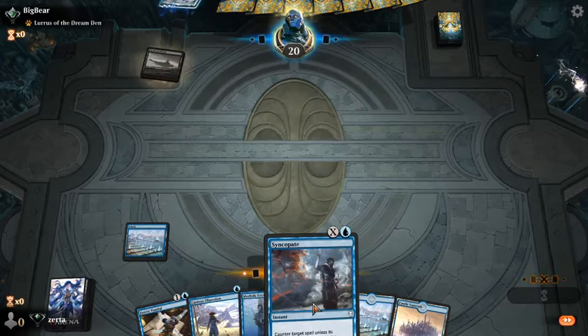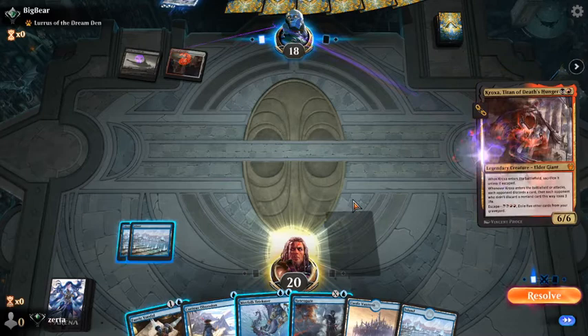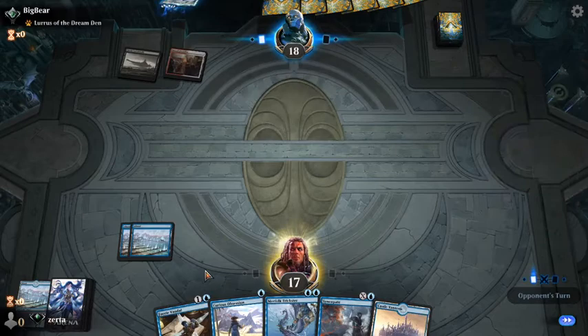Opponent led on Castle Lockwind, which makes me think they're more than one color. I'm going to discard an island, and I know that means my opponent does get to ping me for 3. But 3 damage isn't really anything to get worried about.